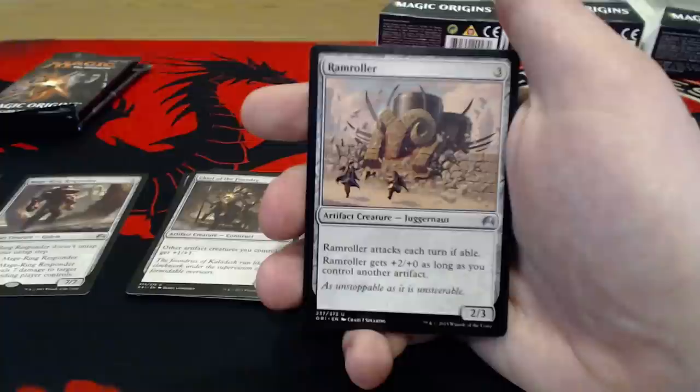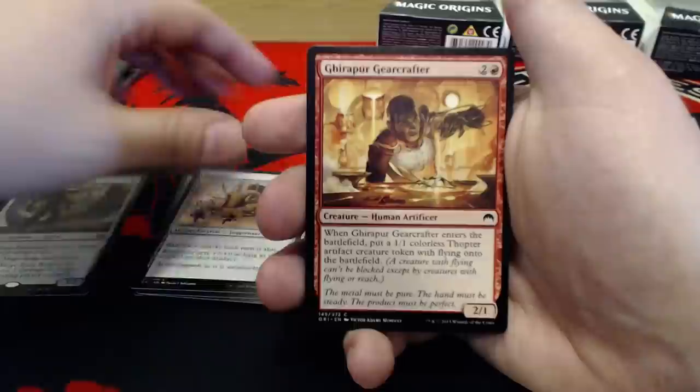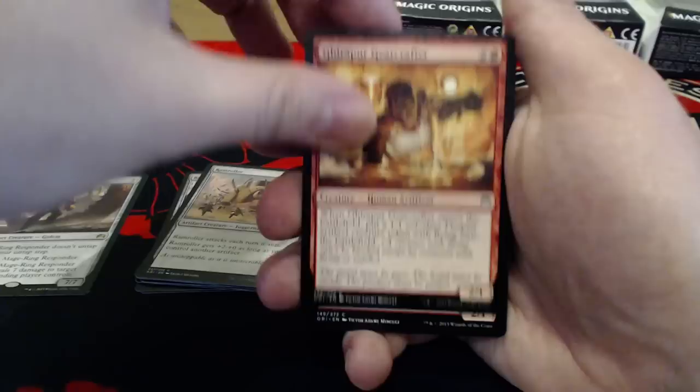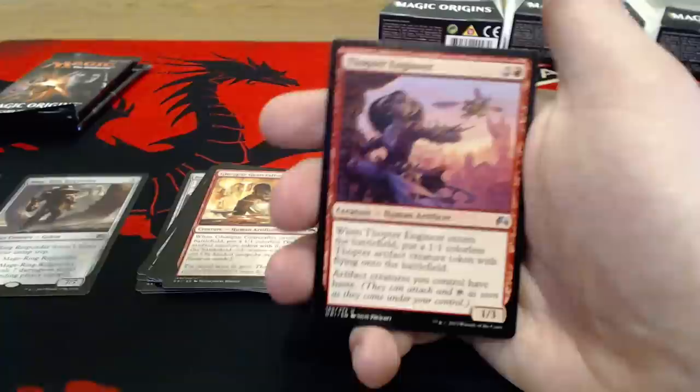The Ramroller is 3 uncolored, a 2-3. It attacks each turn if able, and if you have another artifact it gets +2/+0 — it actually works out pretty good. Jalira's Artifact Crafter is 2 uncolored and a red for a 2-1. When he enters the battlefield, put a 1-1 colorless Thopter artifact token with Flying onto the battlefield. It might be a Thopter theme — I wonder if they're going to give us a bunch of Thopters in the back of this deck.